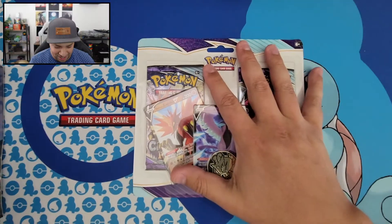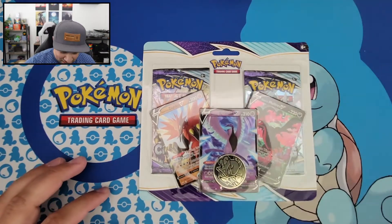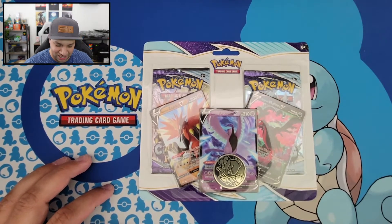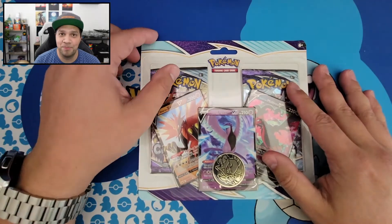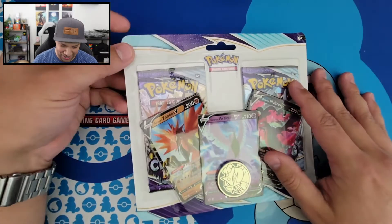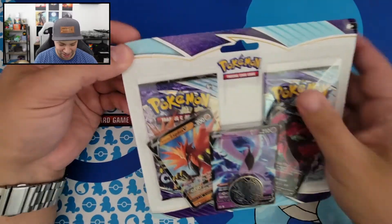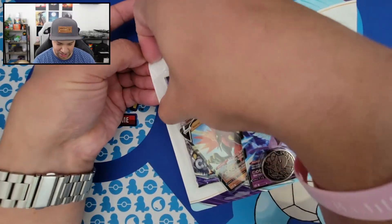So I think I'm gonna start with the little gift that they sent us. I have seen other people open them online, and they've basically all said that they have horrible pull rates, these little things, which kind of makes sense, because it's something that we basically got for free.